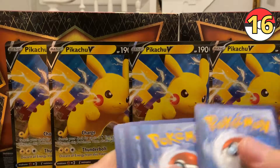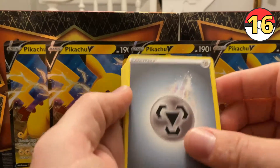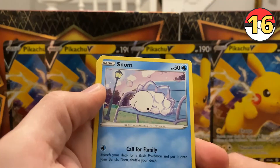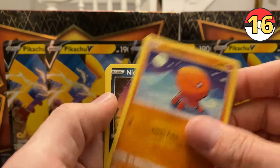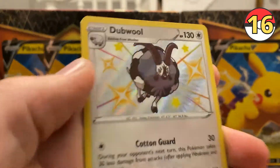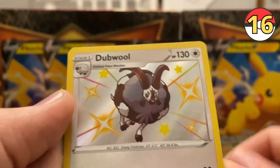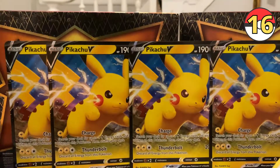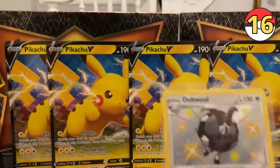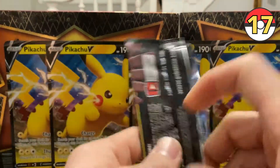Pack 16 — code: one, two, three, four. Metal Energy, Cramorant, Rusted Shield, Dartrix — love that card — Snom, Trapinch, Nickit, Weasel, Shinx. And another baby shiny — Dubwool, look at that! And another Zarude — same ending to the pack. Another beautiful card. Four more packs left, guys.